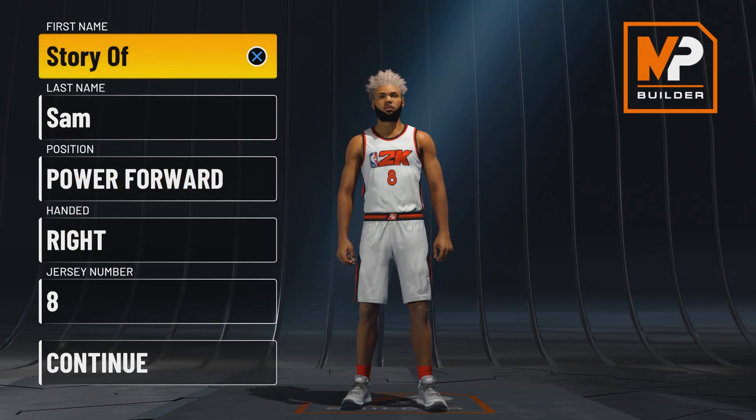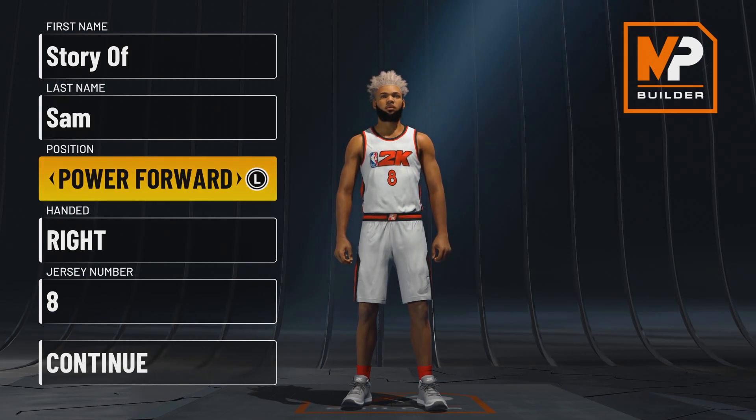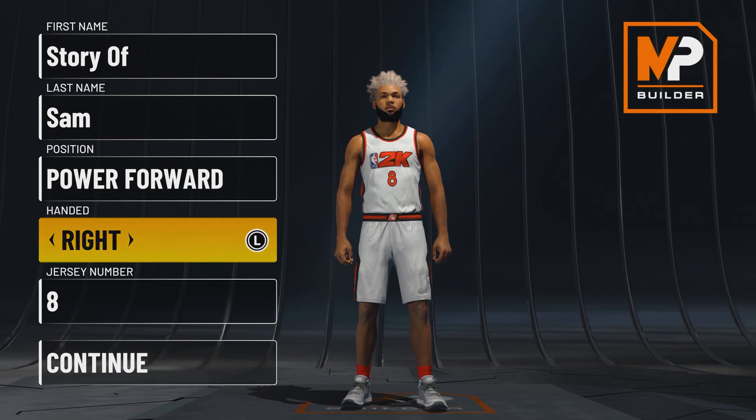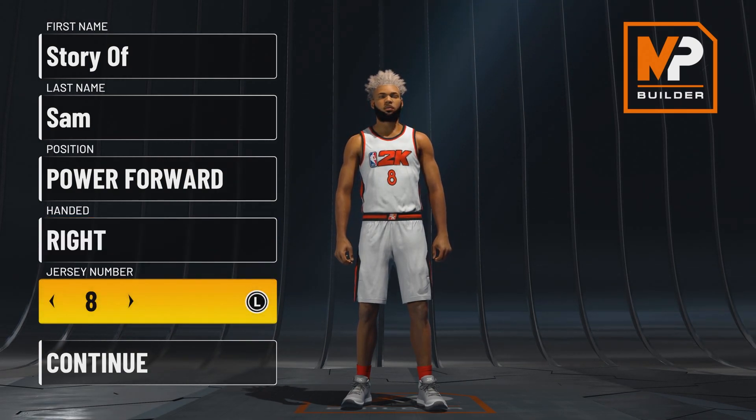First off, for the position we are going to be a power forward. I know I said center in the title, but it's basically the same thing — this build is going to be playing center. The only thing that changes when going to power forward is you get a lot more badges, so definitely go with power forward. For hand, I like to go right-handed on all my builds. Jersey number I picked eight for no reason.